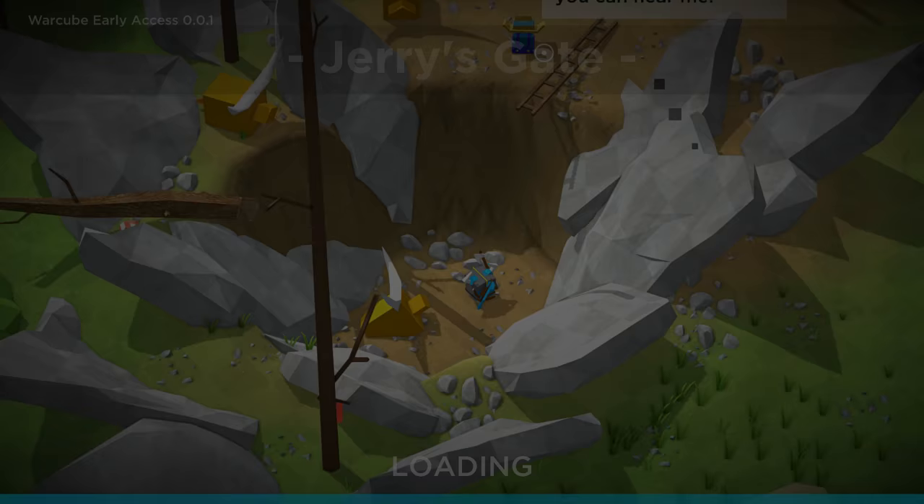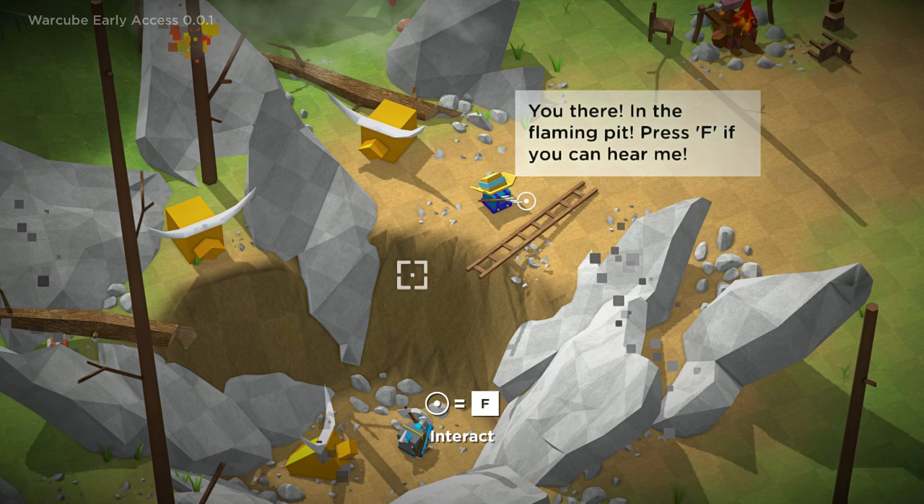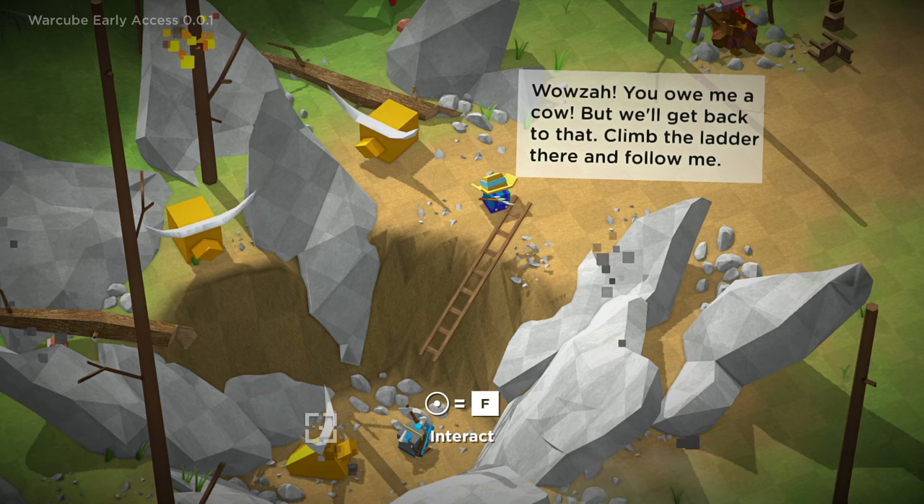I guess we've crash-landed. 'You there, the flaming pit — press F if you can hear me.' Well, I can see you. Wowza, you owe me a cow. I just realized there's a flaming dead cow here. All right, let's go ahead and climb up the ladder — or rather, slide up the ladder.